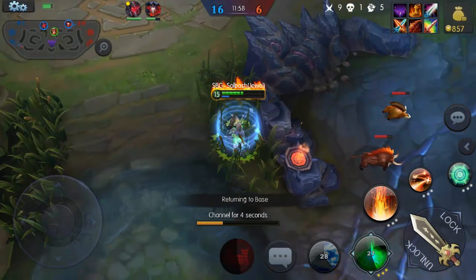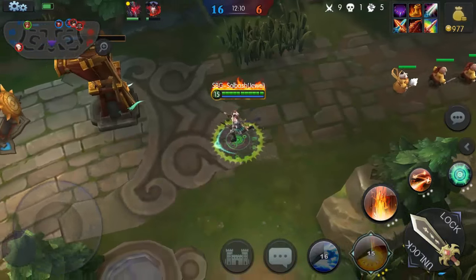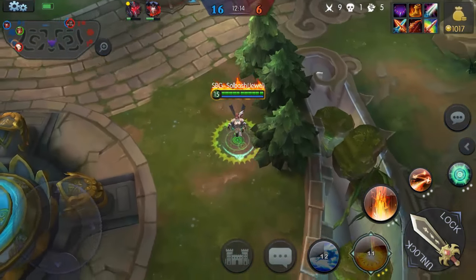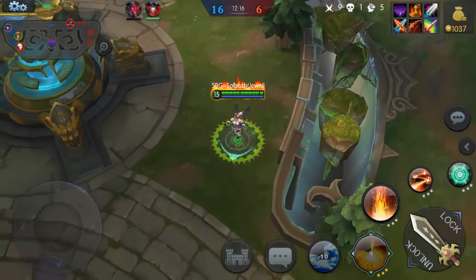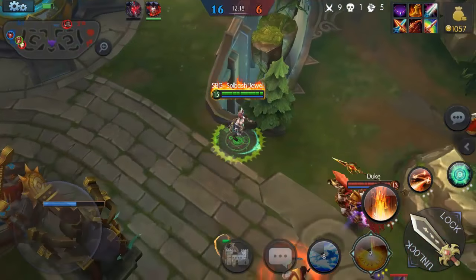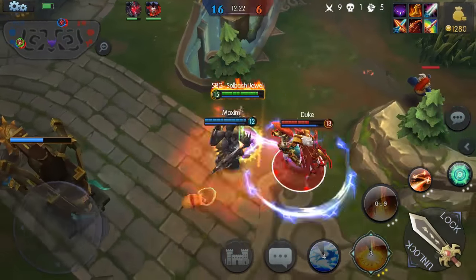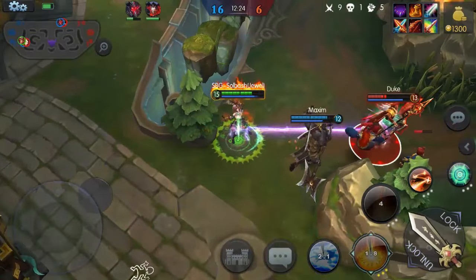Let's go back and get full mana and health and we'll finish this match off. Duke's down here messing with my tower — Duke, you better run! He didn't want to run. We also got Maxim here so it is GG for him. Stun him — come on!